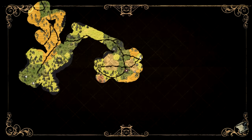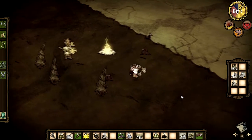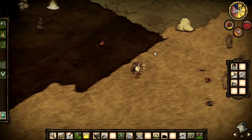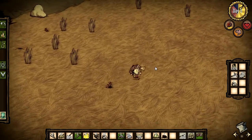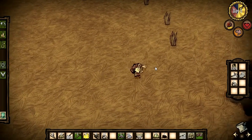I believe there are some animals over here or here. This is unknown terrain. Let's go over there, because that way we can get some more stuff. Maybe some of those big beasts are here, and that means a lot of manure.